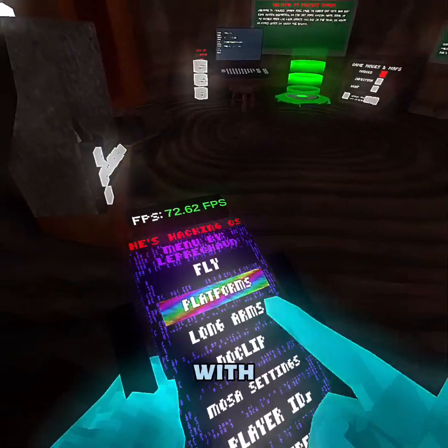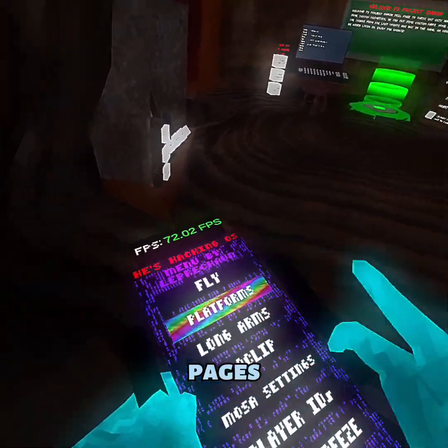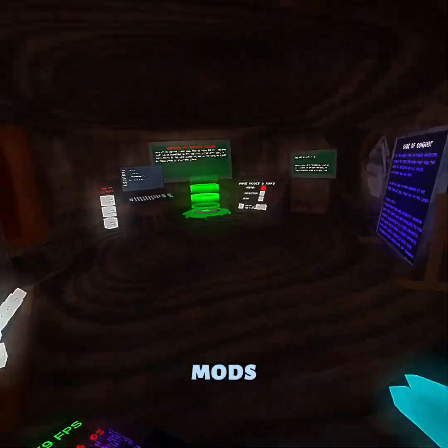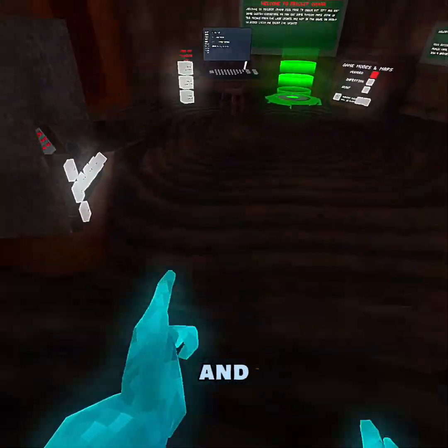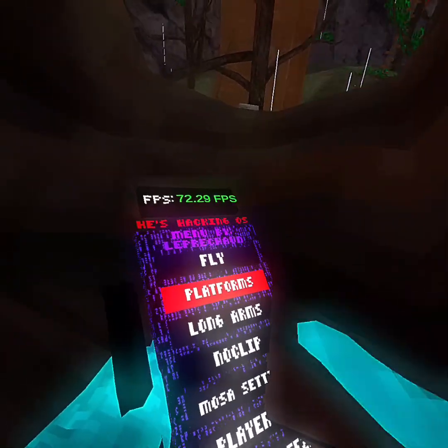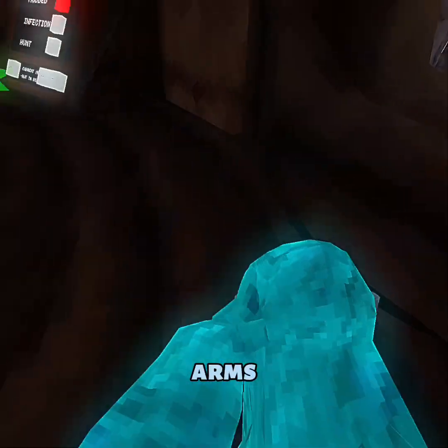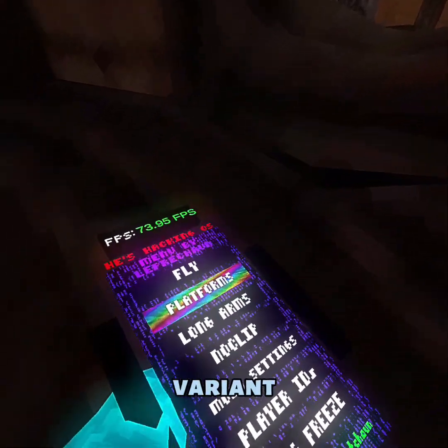Alright, let's start with the mod menu. The mod menu has two pages and some decent mods — like the card will fly and rainbow platforms. Long arms, which is broken at the moment, but there's another variant instead.